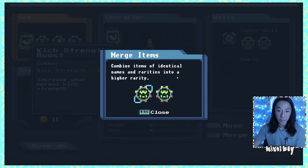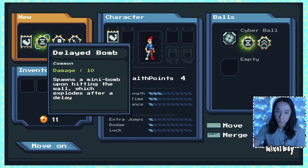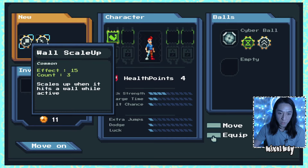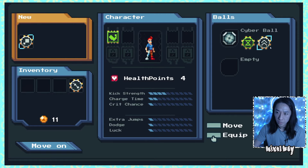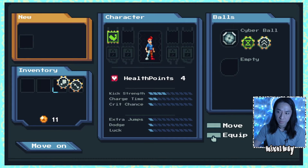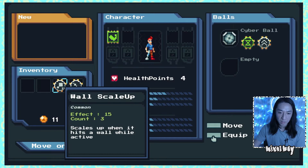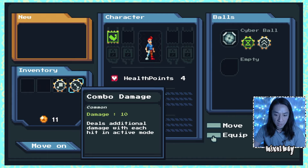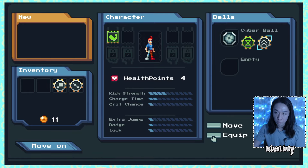Combine items of identical names and rarities into high rarity — you got it. So we have that over here with delayed bomb. Power it up! Wall scale up — scales up when it hits a wall while active. Effect is 15, count is 3. I don't know what that means. Wall speed up, wall scale up, combo damage — I think it gave me the wrong description for a second. It deals additional damage with each hit in active mode. I feel like I would rather have the combo. Let's move on.